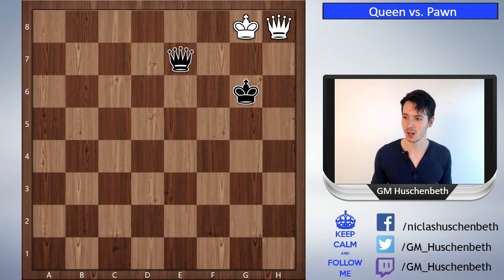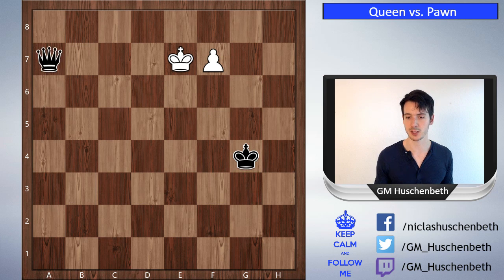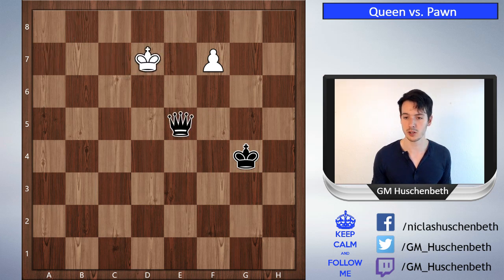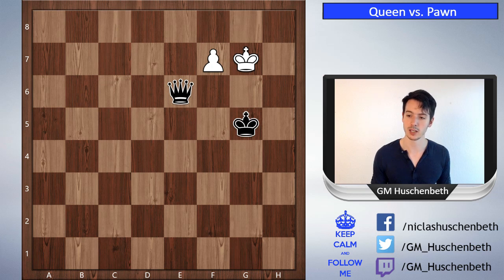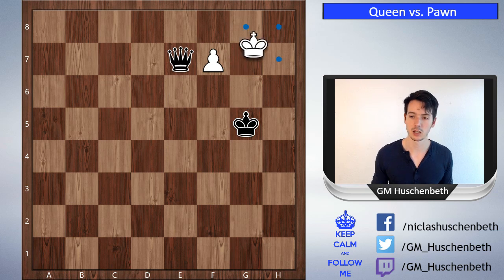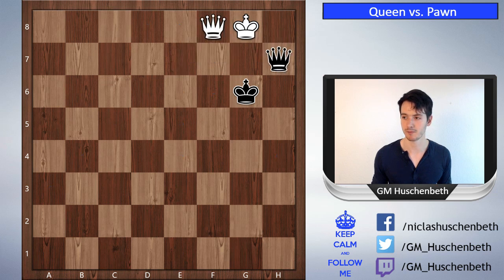Let's see another one. This is an interesting one — white has the f pawn. We know this is a draw if the king is too far, but here the king is close enough. Let's see how it works: check, bring the queen closer, check, check, check — now the king has to go in front and we can bring our king closer. This is a simple win now, because after king g7 we just play queen e7, and now king g8 has to be played — king h8 is just queen f8 check winning the pawn. So king g8, and now black just goes king g6 and wins because after f8 queen there's immediate checkmate on h7.